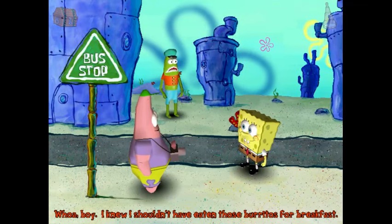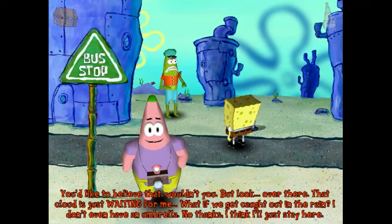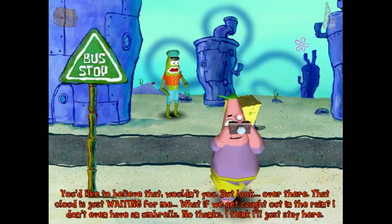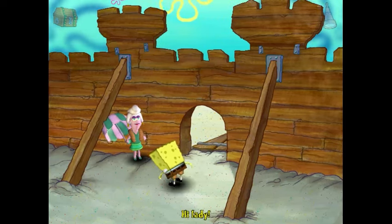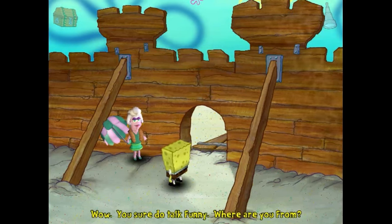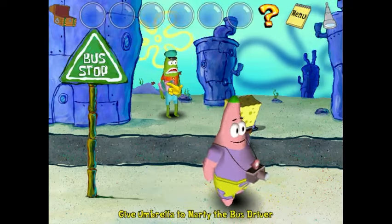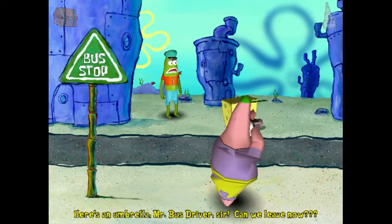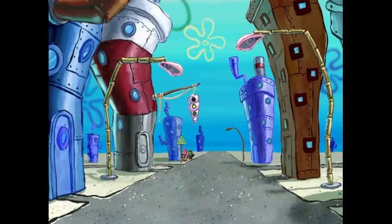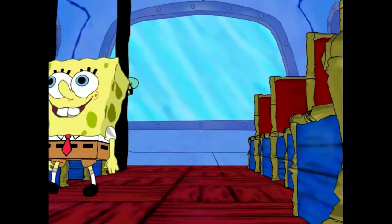When you bring the bus tokens to Patrick, the driver shows up but he's terrible at his job because he doesn't want to drive since it's going to rain. He says he'll drive you if you can give him an umbrella, which doesn't make a whole lot of sense since he'd be in the bus the whole time. You go back to the beach and find an English lady whose accent SpongeBob shamelessly mocks. You get her parasol in exchange for sunscreen and bring it back to the bus driver. Fun fact: this lady would later die in battle for Bikini Bottom.